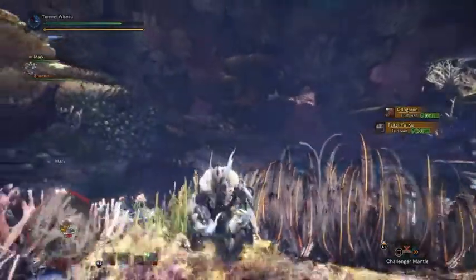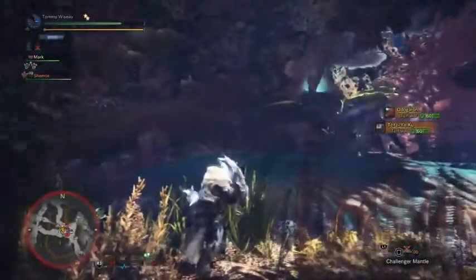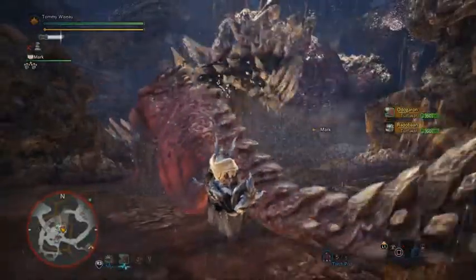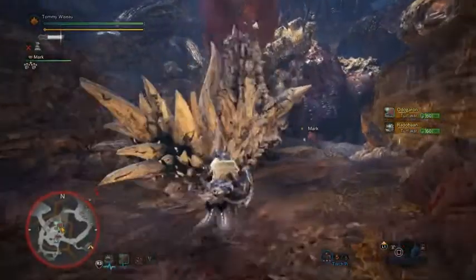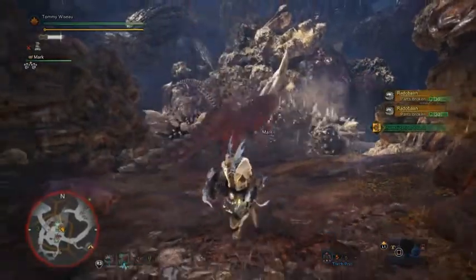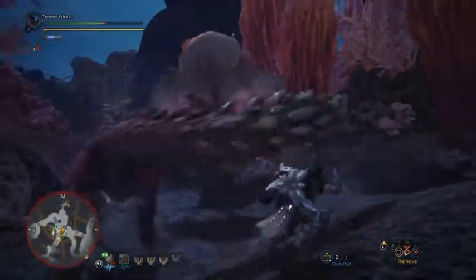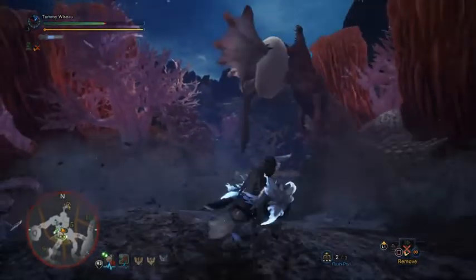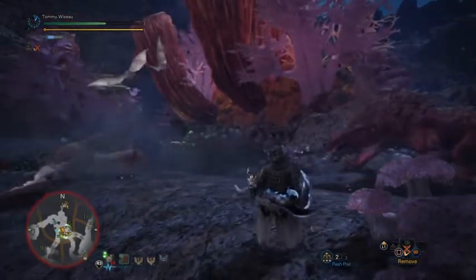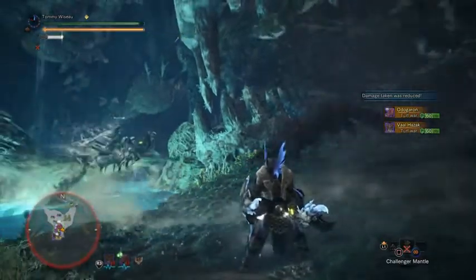Despite his appearance, Mr. Odogaron isn't the best at making friends. He's in fights with a paparazzi that bugs him with beauty secrets, his political views differ from Mr. Radobaan's causing some heated debates, Paolumu makes fun of him for looking like an angry package of Twizzlers, and in very rare circumstances even Vaal Hazak has to bring Odogaron down a peg or two.